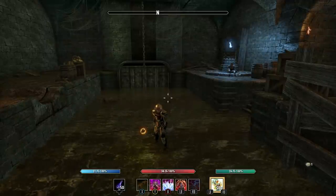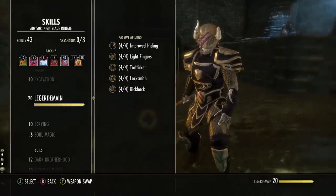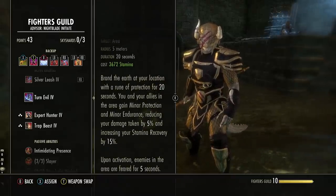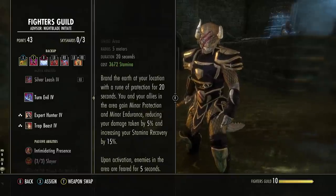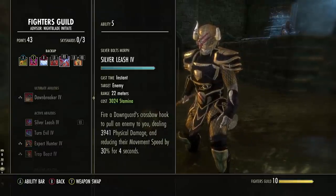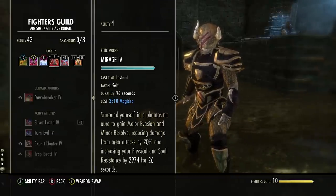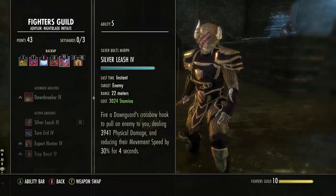For a Templar tank you would probably use Turn Evil, which costs 3600 stamina to fear enemies. On pretty much any dungeon build this will be a pretty standard back bar: you'll have your range taunt, your crowd control skill — in this case Mass Hysteria — your Blockade, whatever skill here like Balance, your chain, and then your ultimate.